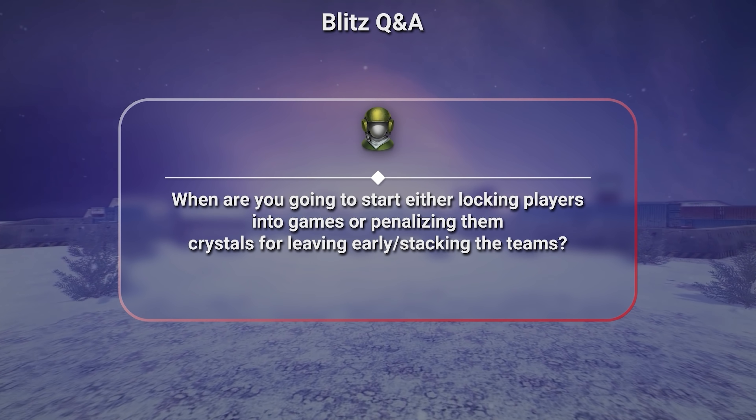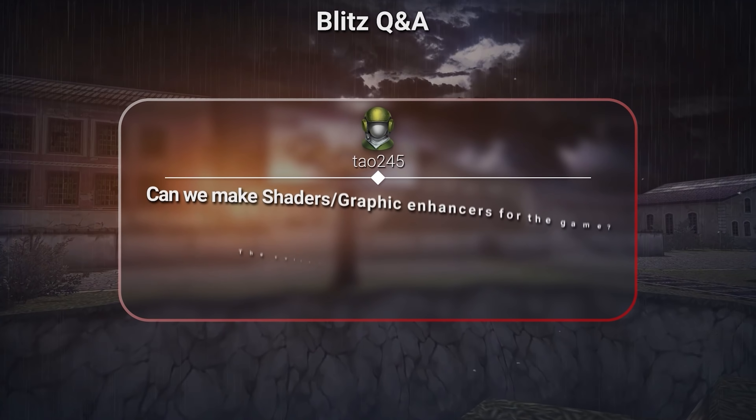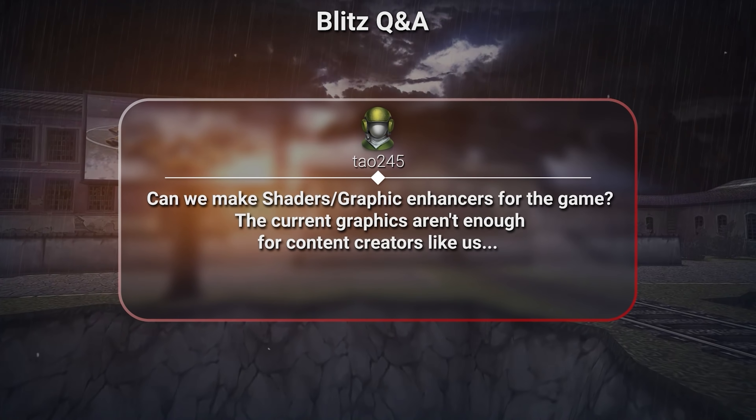For the new interface, we have now agreed that there need to be two versions of the interface. In the first one, most interface elements, including the health and recharge bars, will be placed in the center of the screen. The second one will have the interface items placed throughout the whole screen, making it easier for players to understand. When are you going to start either locking players into games or penalizing them crystals for leaving early? We are against limiting players' option to leave battles. In our experience, punishment for such behavior still doesn't encourage them to stay. Maybe a bonus for not leaving a few battles in a row will work better. Can we make shaders and graphic enhancers for the game? The current graphics aren't enough for content creators. We will tell you more about graphics in the next episode of the V-Log.